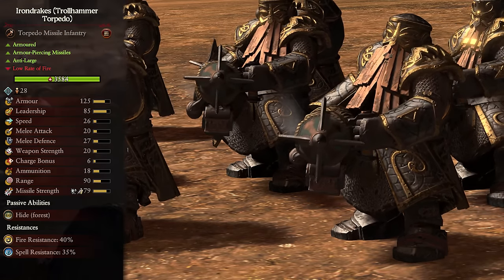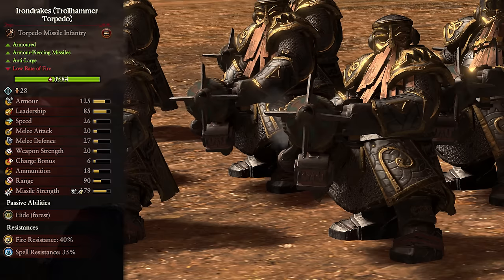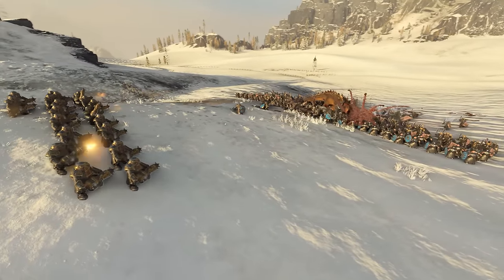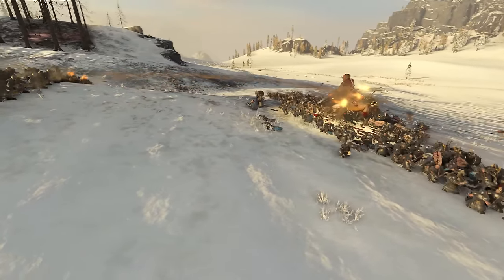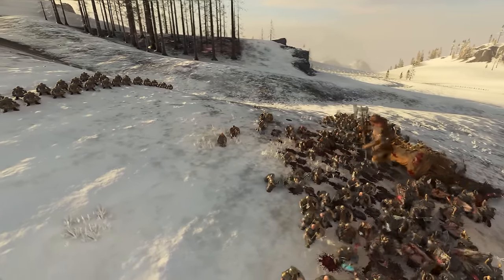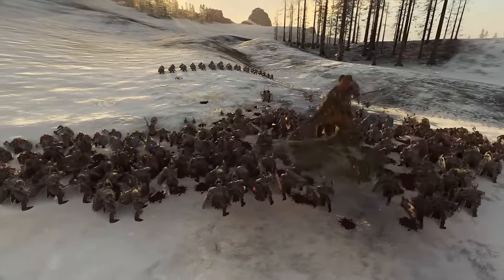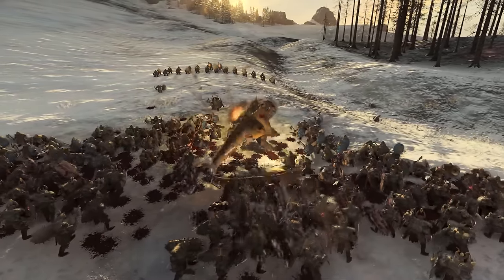They also come in another variation: the Troll Hammer Torpedo Iron Drakes. These are tier 2 units, are armored, have armor-piercing missiles that deal anti-large damage, but have a low rate of fire. This makes them into large target annihilators, as their massive damage can take down even the largest of enemies in just a few shots. Sadly against anything that isn't a large target they aren't quite as useful, as their low rate of fire makes taking on large amounts of infantry a bit slow. It's also hard to recommend using a lot of these lads since they are so niche. Sit them at the back and fire over the heads of your front lines to hit large monsters if you can, or just get on a flank and fire as many shots as you safely can to get rid of those key targets.